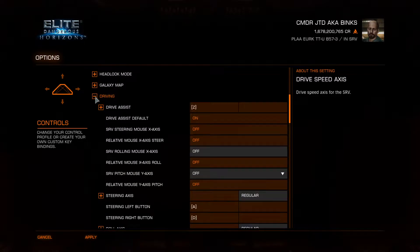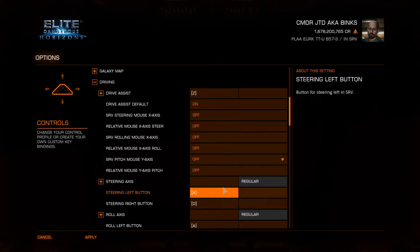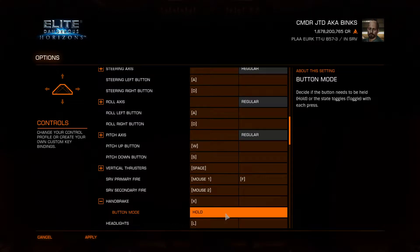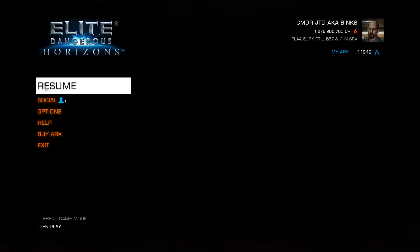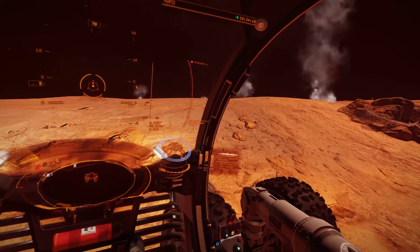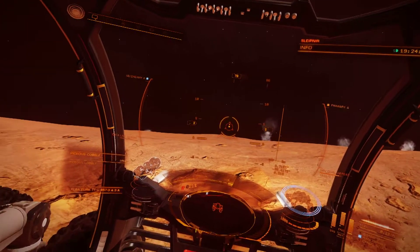Maybe in driving — steering left — handbrake! Where the hell is handbrake? Oh here it is! Handbrake — X. But mode hold or toggle? Toggle, I think toggle. Apply, resume. Okay, handbrake — now it's holding! Okay, external view, change camera, free camera.